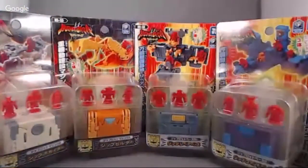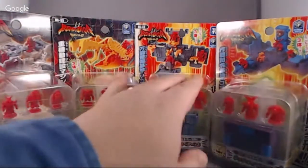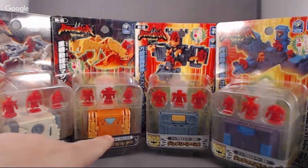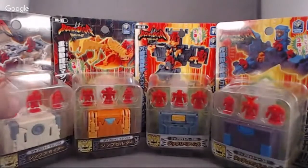Today we've got some mini playsets — I believe these are from 2011 or 2012. We're gonna hop over to the photo tent and take a look. I've got four of them here, and it looks like three turn into vehicles and this one turns into some sort of headquarters. These two have black ribbons and these two have white, so they're probably different factions. I can't read anything on any of these except where it says Beast Saga.